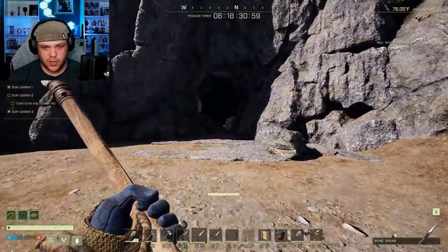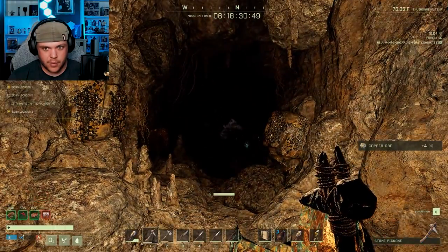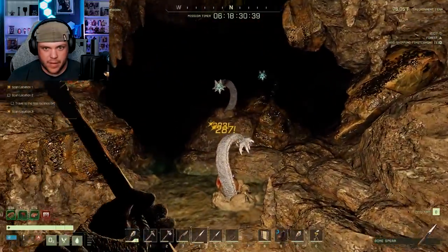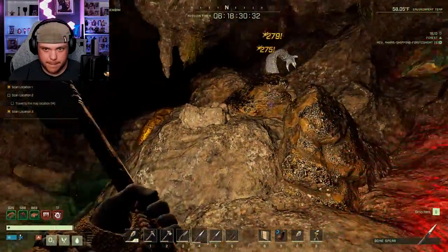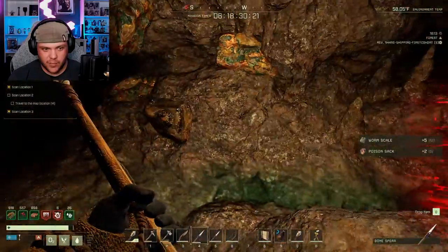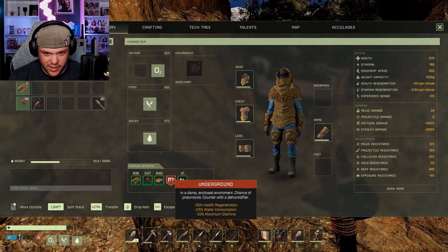I'm in a cave environment. What the hell is that? Something just screamed right there. What are these? I can die. Worm remains — what do I do with them? I'm poisoned. What effects do I have? In a damp area: minus 50% health regen, water consumption, and stamina.